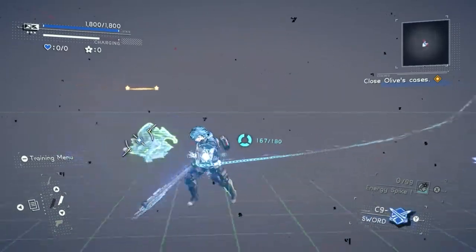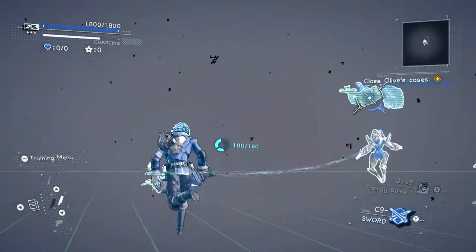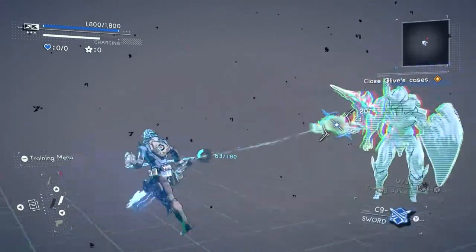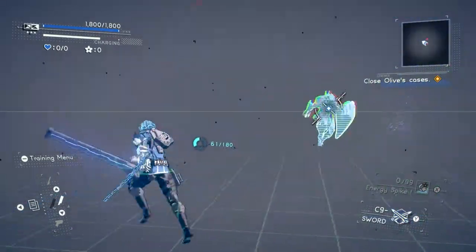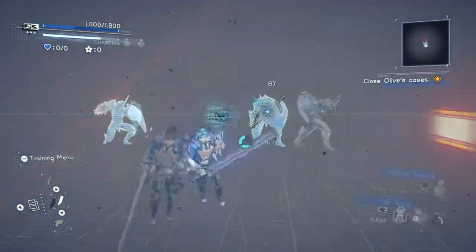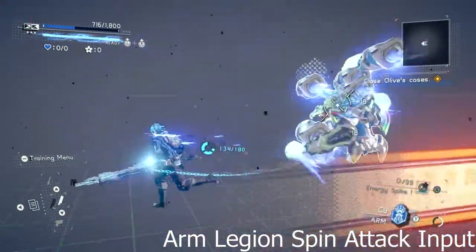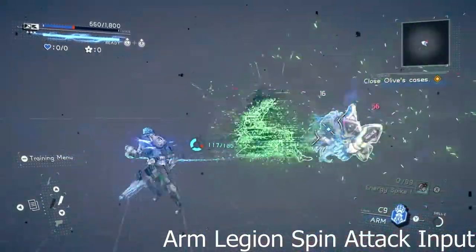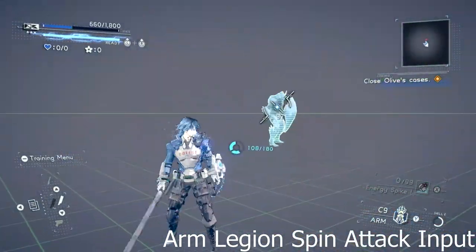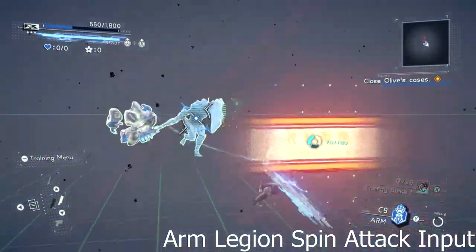Finally, while we're on the topic of command skills, your legions can also unlock command skills of their own through upgrading their skill trees — one for the assault attack input and one for the spin attack input. You just press ZL instead of ZR to trigger them. For the sake of time, I'll show just one, probably the most interesting one. That's some real JoJo's Bizarre Adventure business going on there. If you think about it, legions are an awful lot like stands — just saying.